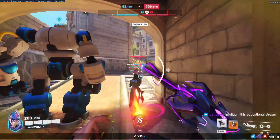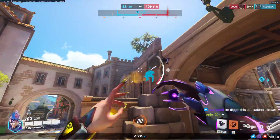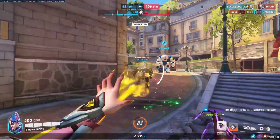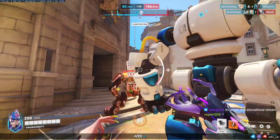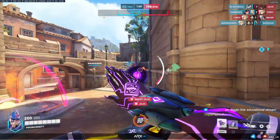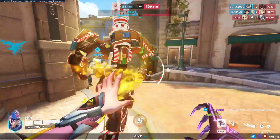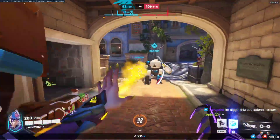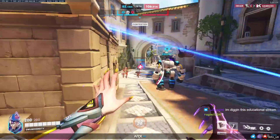We want to be pushing this bot though — we haven't got that much time. Bounce it off the wall to help our D.Va. When we see Sojourn glow blue, that's when we want to fade or be behind cover. We're sticking with our Bastion because he's on the robot right now. Damage orb — help support our push.